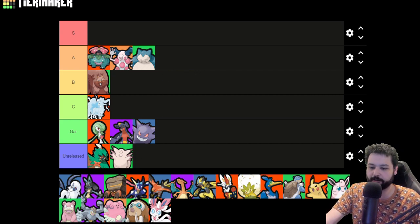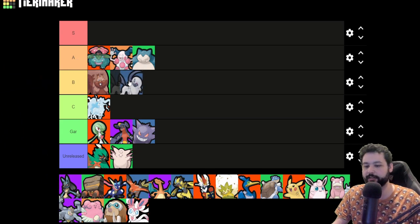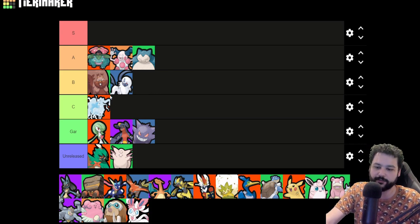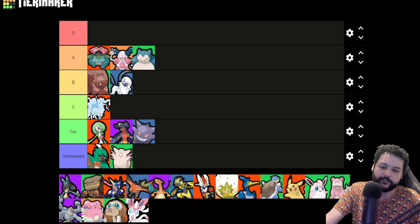I'm actually going to move Absol up from C to B compared to my last tier list. I'm feeling a little bit more friendly towards this Pokemon. It's going to keep bouncing from B to C for me, because if you're really good with Absol that early-mid game can be absolutely devastating and you can just win the game from there. The issue is if you don't get fed, you're just going to lose in late game.